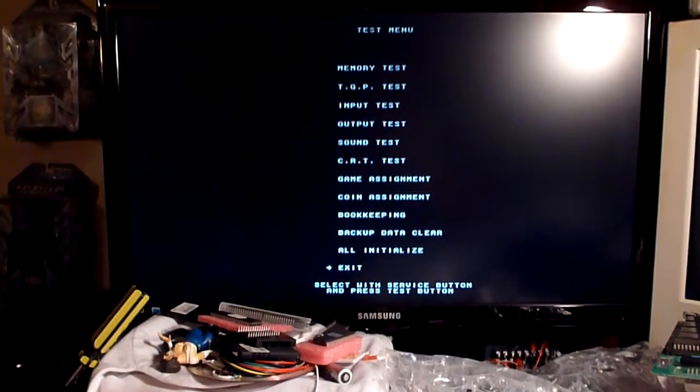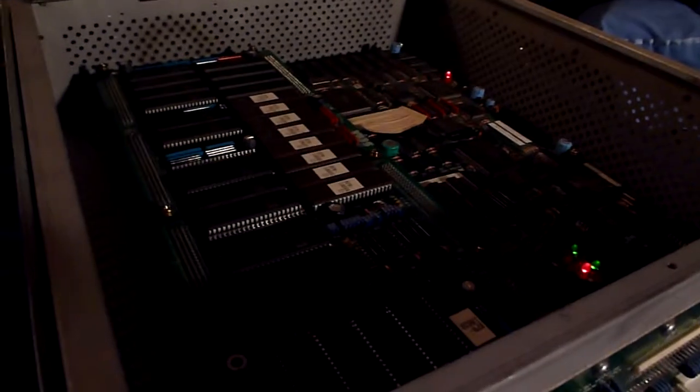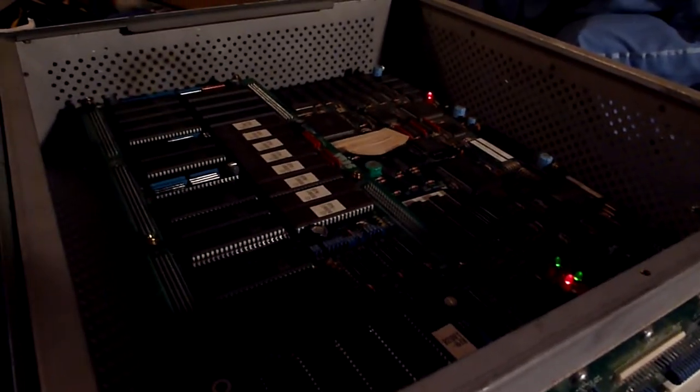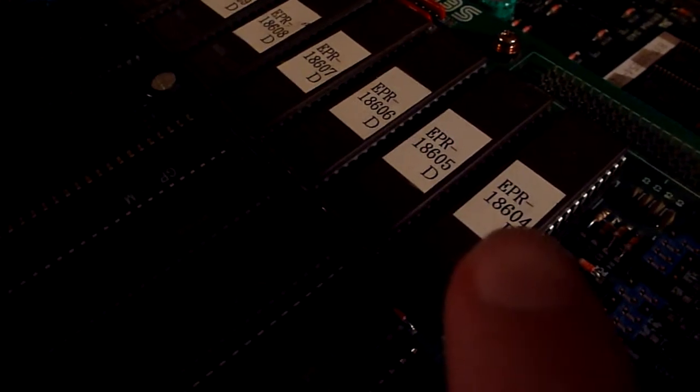Hello and welcome to another GameNexus Arcade video. Today we're going to be taking a look at Fighting Vipers, released in 1995 on the Sega Model 2 arcade hardware. This is Revision D — they all have a D on them, which means these ROMs had been changed at some point to change the revision.